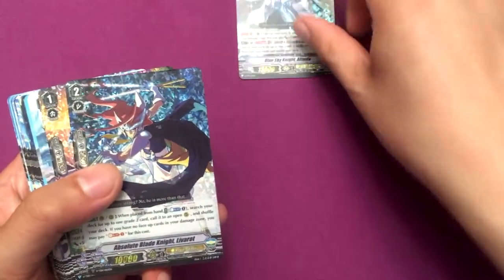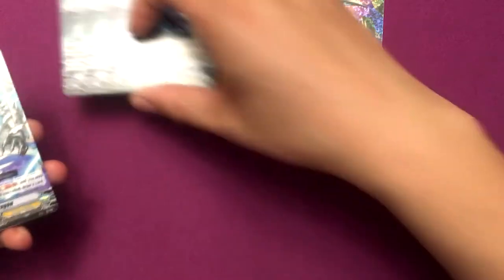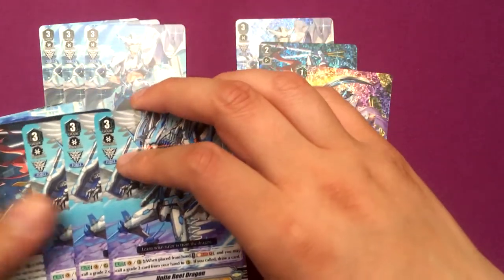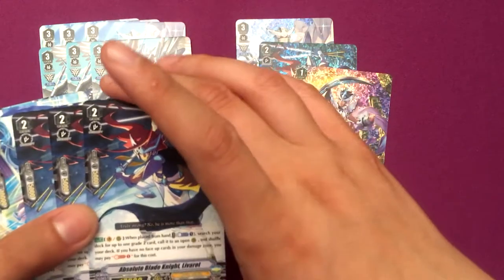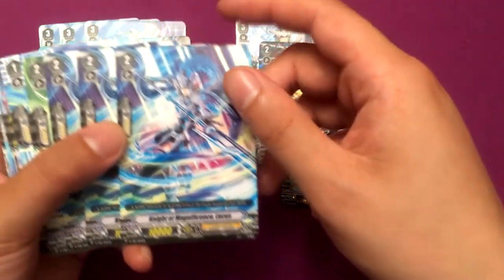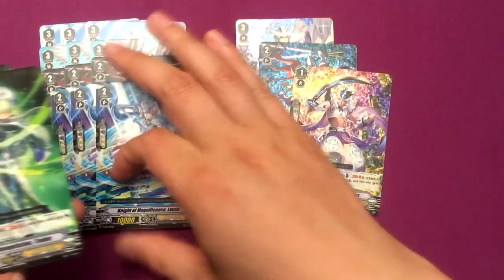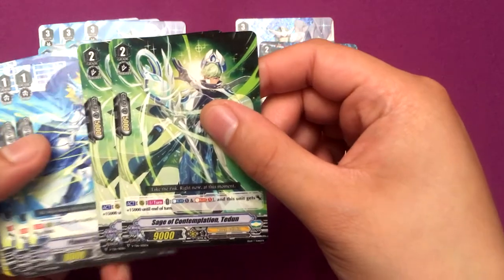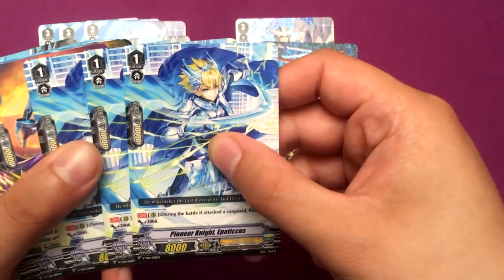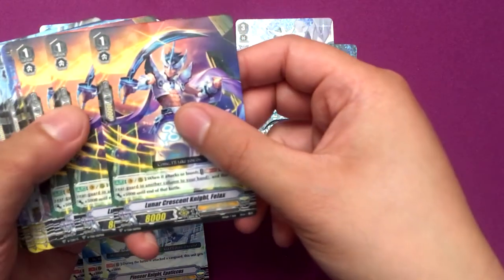For this deck, the star is Blue Sky Knight Alt Mile. Here's the hollow — Absolute Knight Leverot and Lunar Crescent Knight Felix. Here's the rest of our Alt Miles — these are the guaranteed hollows. Unite Reet Dragon, the rest of our Absolute Knight — Blade Knight Leverot, Knight of Magnificence Lukos, Sage of Contemplatement Tidon, Pioneer Knight Epatechus, and Lunar Crescent Knight Felix.